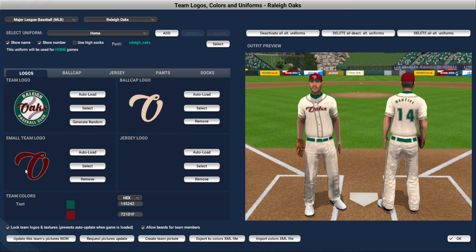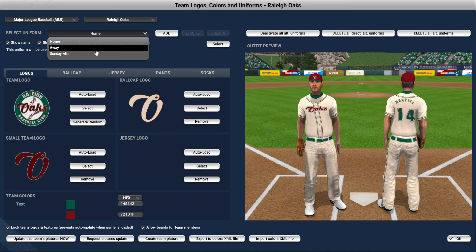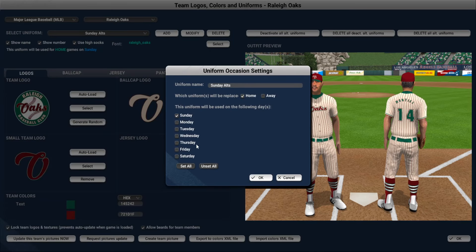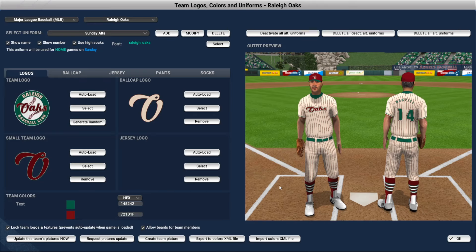We have a simple script O for the small team logo in maroon, and then on the ball caps it'll be cream so it pops more. On the away unis, similar vibe but it's gray, and it says Raleigh across the chest. And then we have the Sunday alts — every Sunday home game we'll be wearing these, always wearing high socks. It's pinstripes, says Oaks across the front, and you have the cool stirrups look going too.